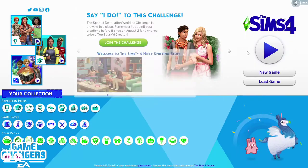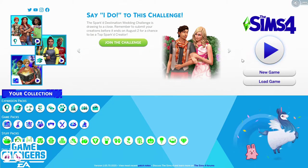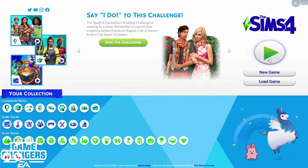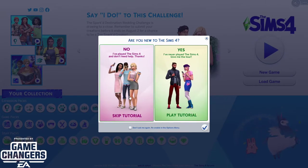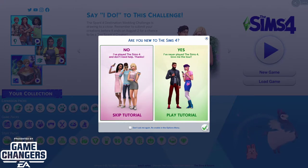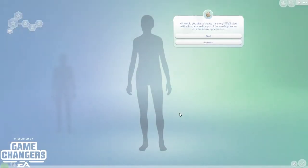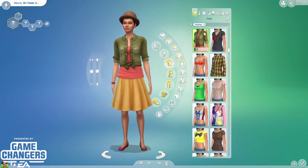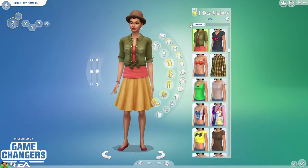Let's hop into this. I'll probably look at this stuff pack a lot more in another playthrough — I have a playthrough where I'm currently in college, so I'll probably end up doing some knitting there to kind of experience it. If you want to see more, go to my university playthrough. But for now, let me just have a sim here.